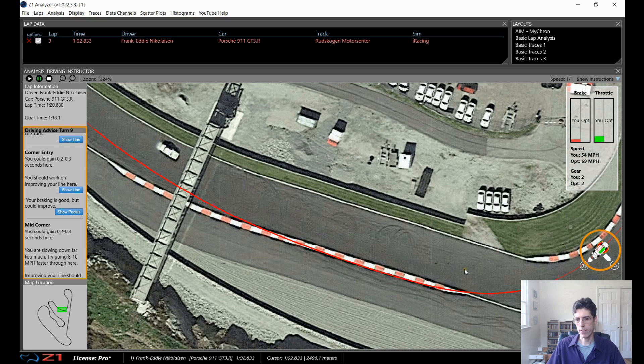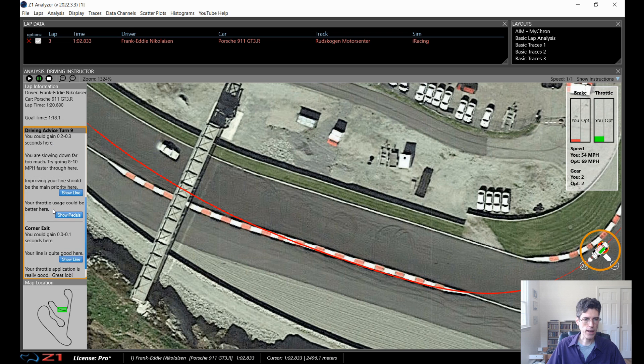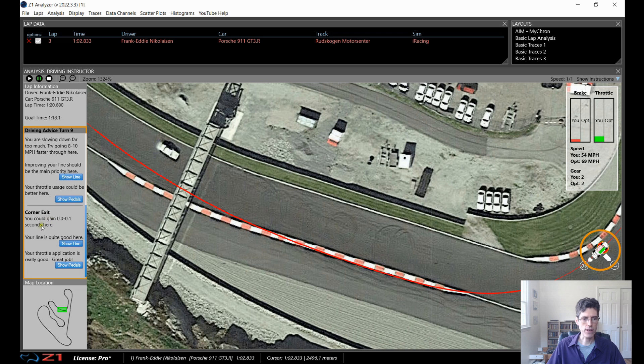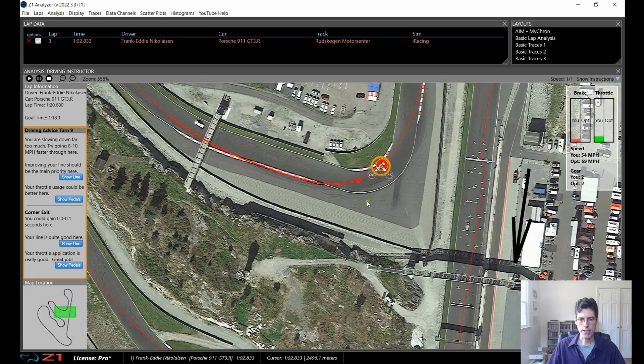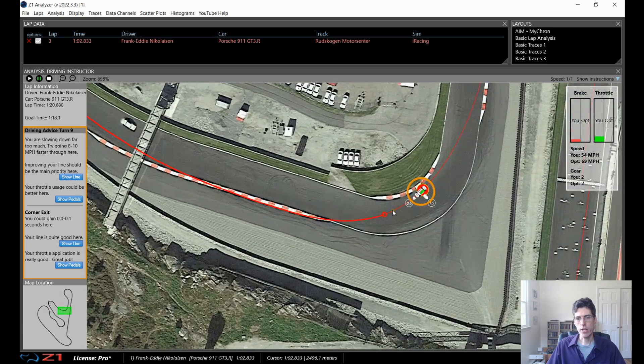Basically, once you start to turn in, you should get off the brakes and carry that speed through the turn. The corner exit is fine — the line is good and the throttle is good. So my main takeaway on this corner is that I need to turn in a bit sooner and I need to get off the brakes sooner, carry the speed through to the apex of the turn.